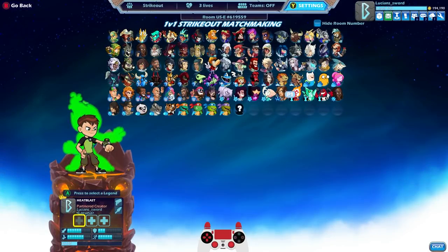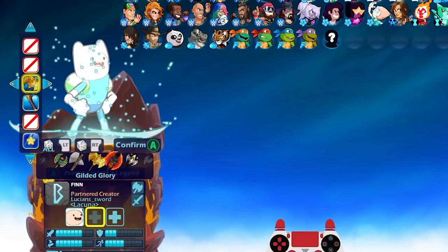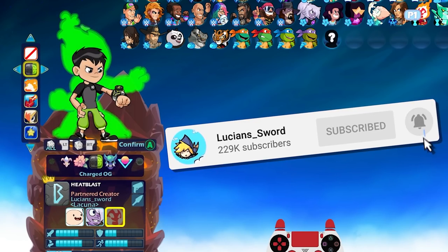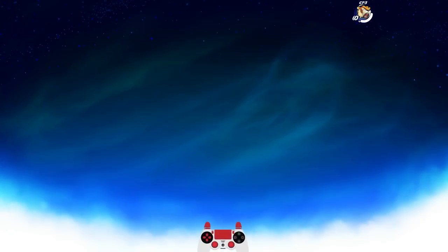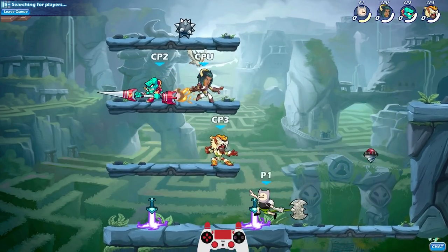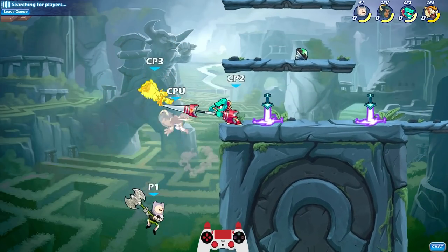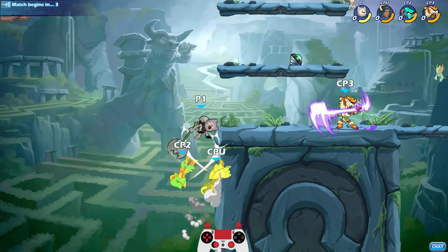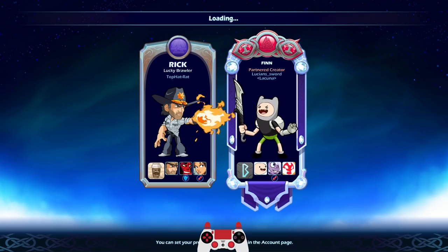So what I want to do is play Strikeout, and we're going to play one from each of these series. Let's start out with Finn, Amethyst, and Heat Blast. I think I will do Charged OG — it looks really good on these. I think Charged OG looks pretty good on almost everything. If you guys enjoyed the Cartoon Network and Brawlhalla content, go ahead and drop a like. It really helps me out. And definitely subscribe for more Brawlhalla content.